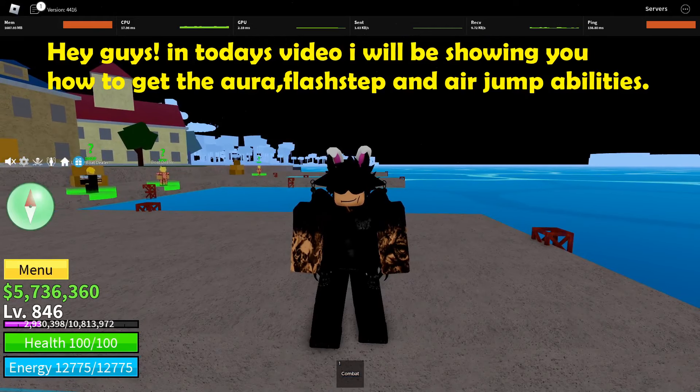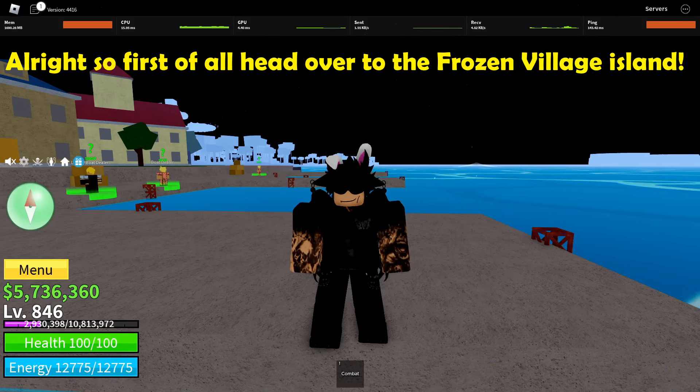Hey guys, in today's video I will be showing you how to get the Aura, Flash Step, and Air Jump abilities. First of all, head over to the Frozen Village Island.